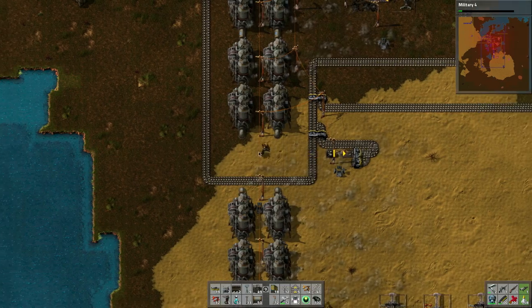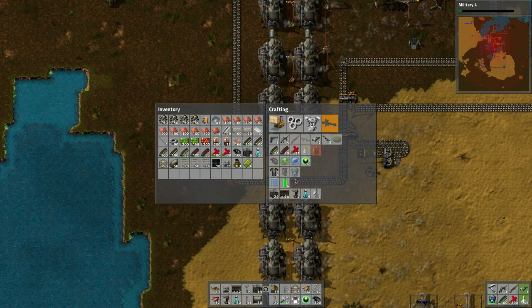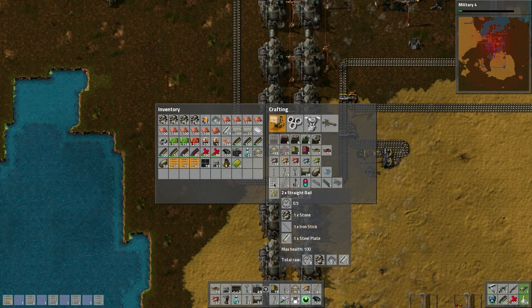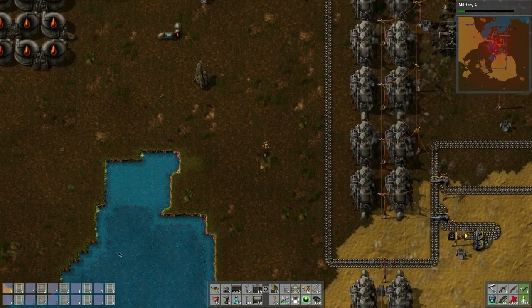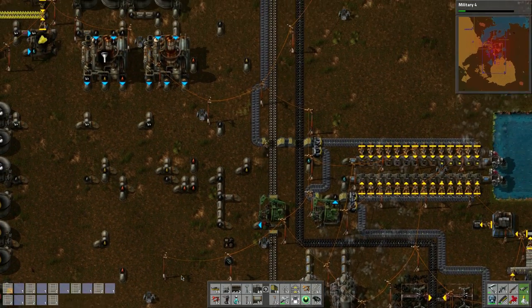I can use this to make tons and tons of tracks because these tracks here I don't think are going to be enough. Let me start making more tracks. Oh wow, only 50 - what the heck? It's using my steel if you look there. So let's go grab some steel. If you notice any kind of little shadows moving, we can get some fish there.